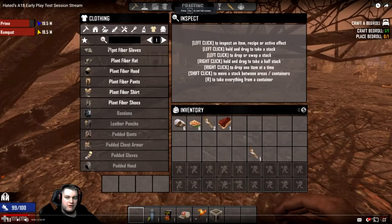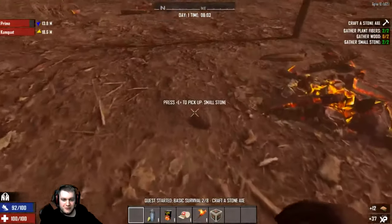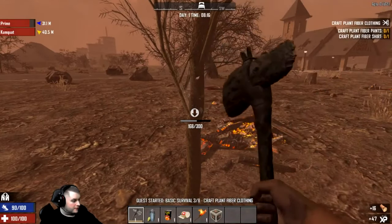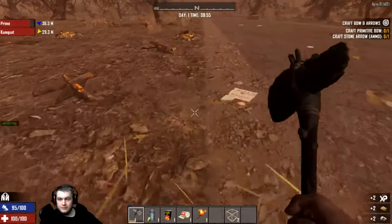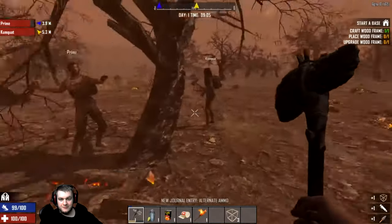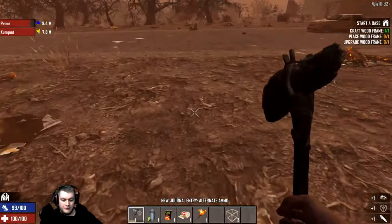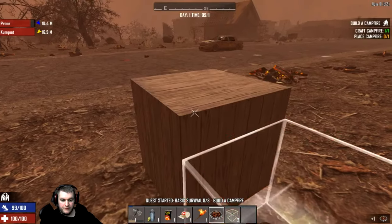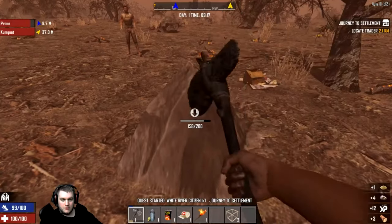They've also changed the quest progression a little bit. It seems to still go bed roll, axe, but then you only have to craft the shirt and pants for plant fiber clothing. Then it goes wood club, primitive bow, and only one stone arrow — not two. When you get to the frame-building quest, it'll now only be one frame to place and upgrade, not three. Then it goes campfire and trader like normal. Overall it seems more streamlined.